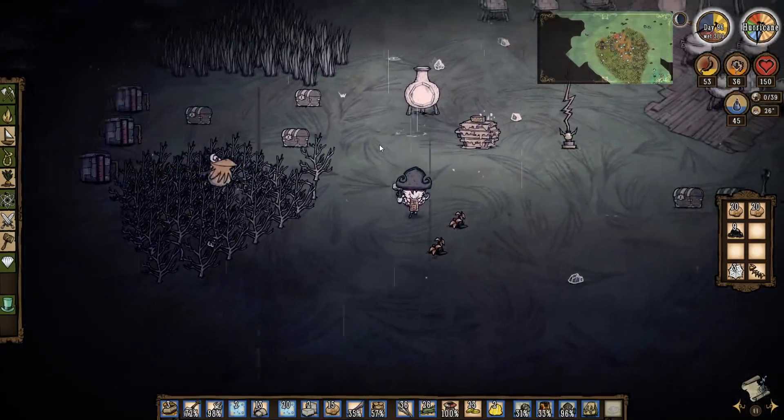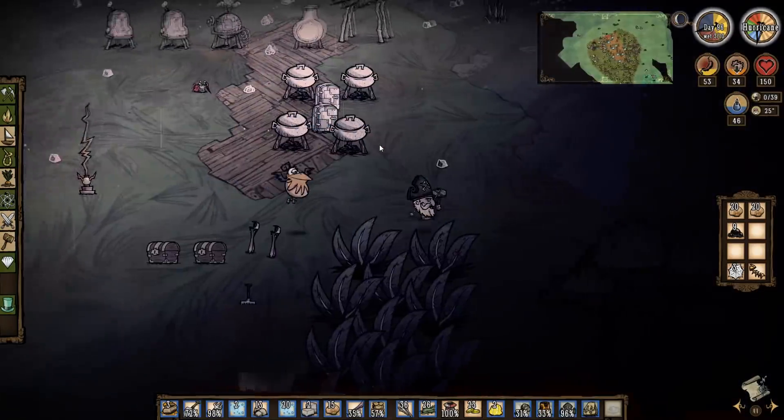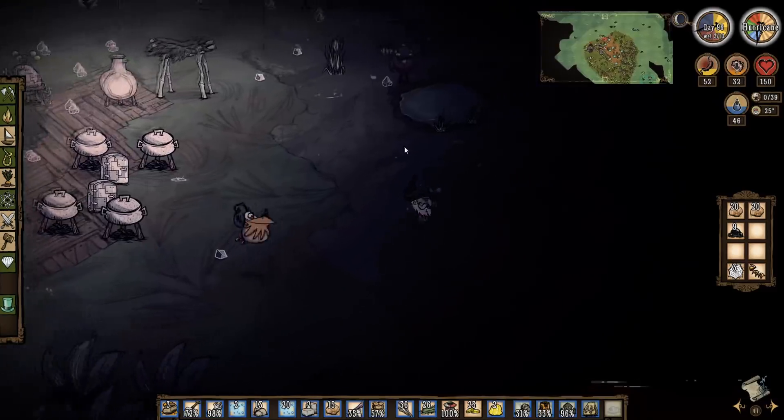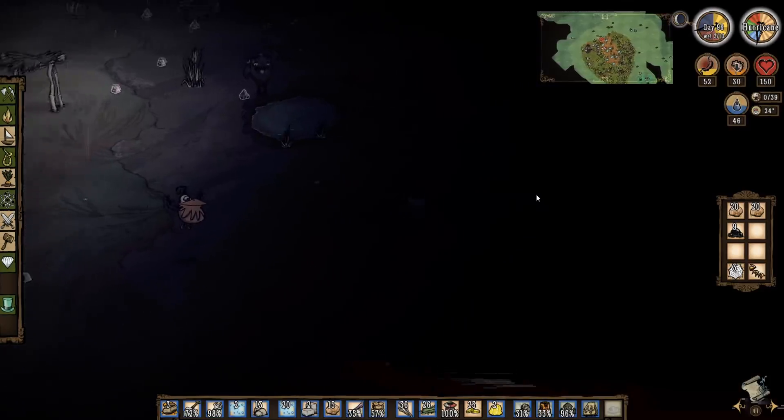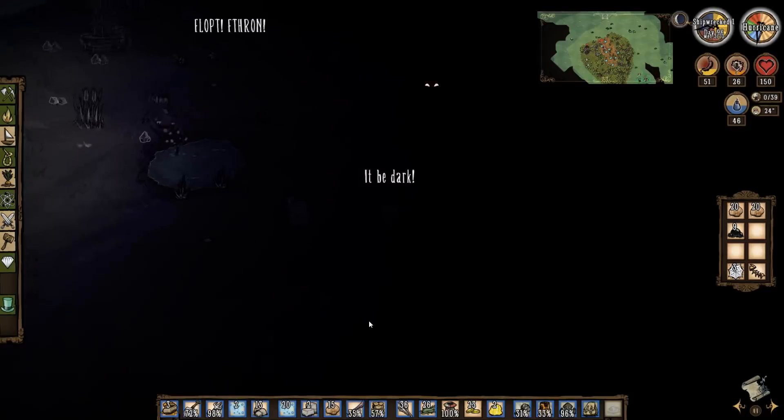How far does it cover on this side? It should cover a good distance. Yeah, look - covering right out to there. So if I stand here, it's covering to there. I think we want another lightning rod about here, which should give us coverage on the top part of the island.